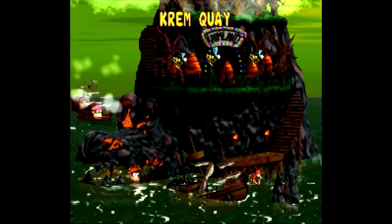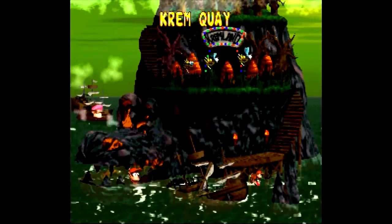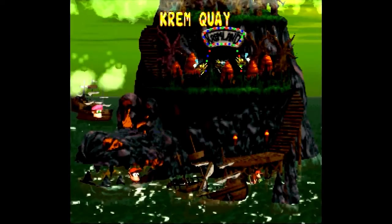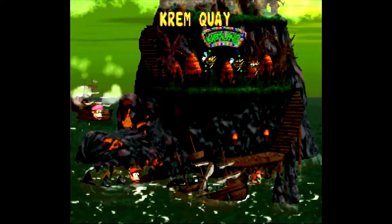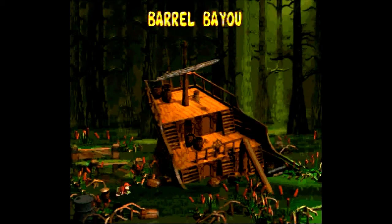Anyway, on the last video of this Let's Play we finished the second world, or the second area of this island, the Crocodile Cauldron. So now we are moving and about to start the third area of this game called Krem Quay. As you'll see, this place is mainly formed by broken and sunken ships and swamp areas. So let's start with the first level, Barrel Bayou.